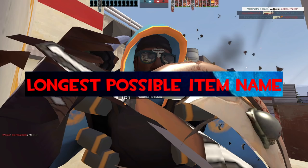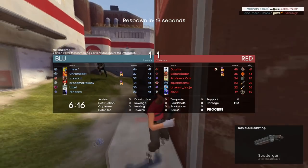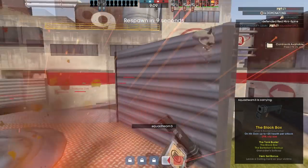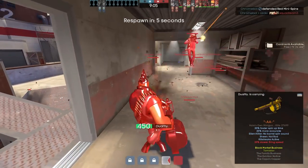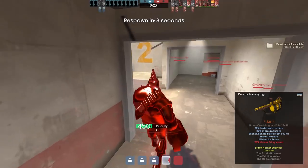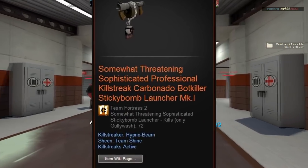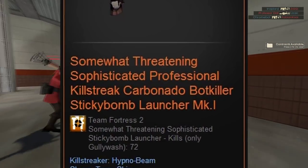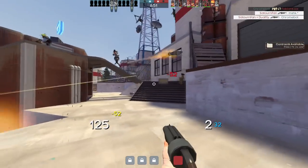Longest possible item name. There is no consensus on what the longest possible name for a TF2 item could be. The longest item name I personally found with a simple Google search appears to be 103 characters long, including spaces, and reads: 'Somewhat Threatening, Sophisticated, Professional, Killstreak Carbonado Botkiller Sticky Bomb Launcher Mk.I.'